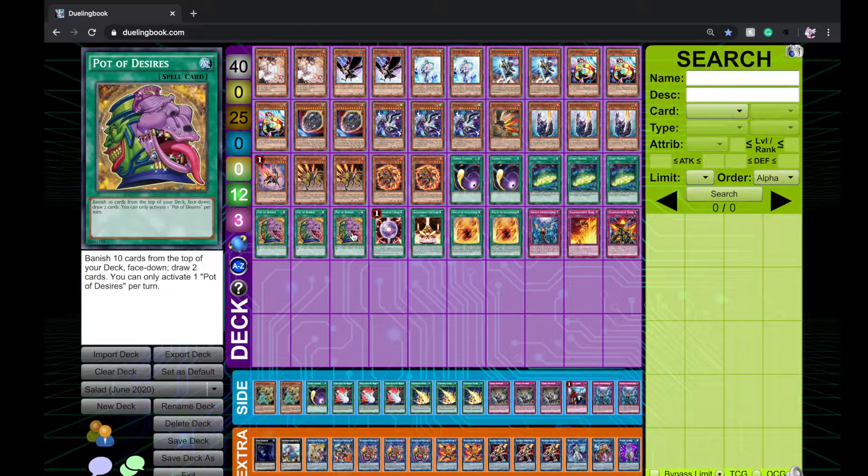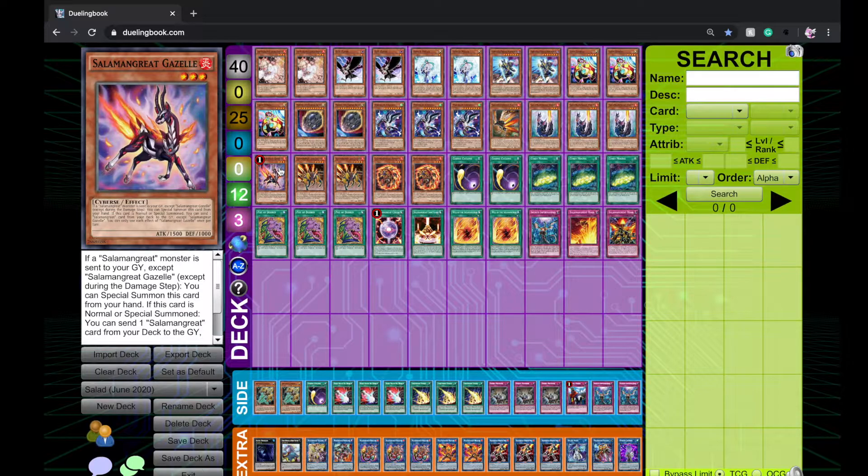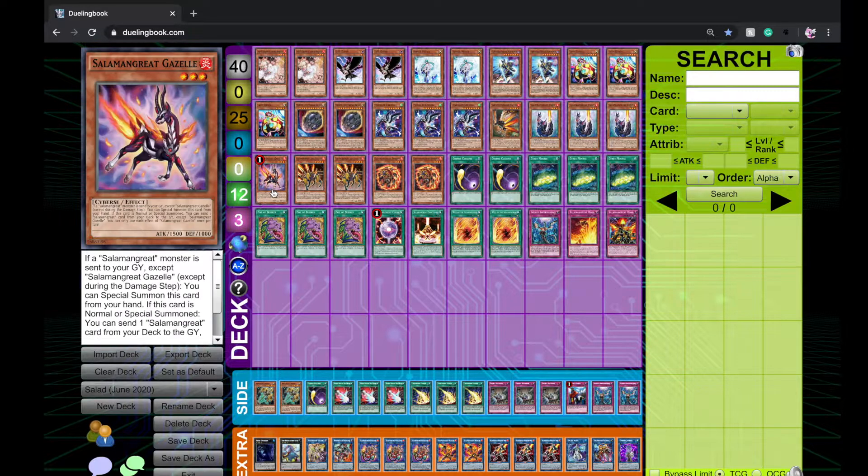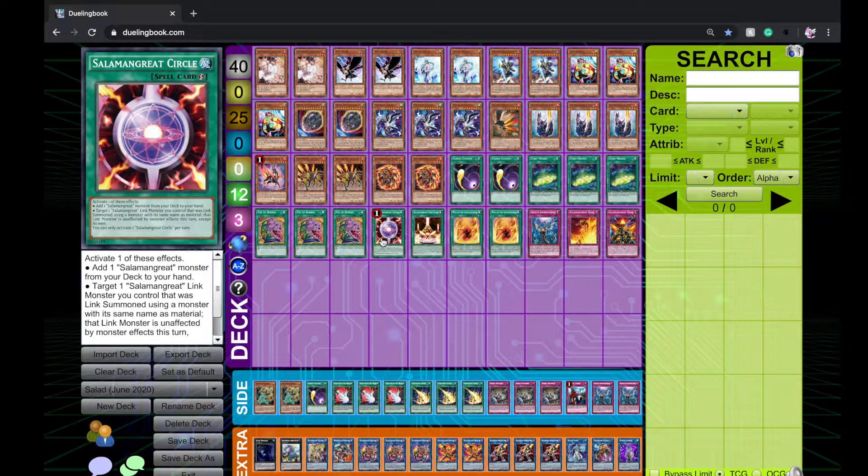Three Mining basically searches the whole deck. Three Desires — two Desires is already stupid but three is even better. If you're not playing Desires in Salamangreat specifically, you're missing out. I'm not saying play Desires in every deck; in Adamancipator or Eldlich you wouldn't, and in Sky Striker you might opt for Avarice. But in this deck you don't care what you're banishing as long as Gazelle is in your deck. Mine Gazelle, then Desires — you don't care what you banish because everything else is just hand traps giving you free cards.